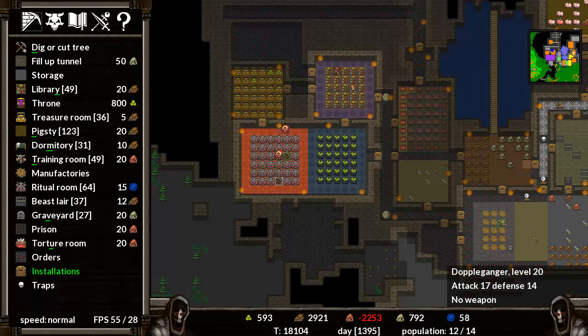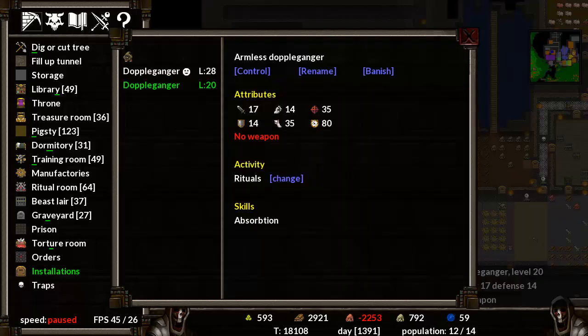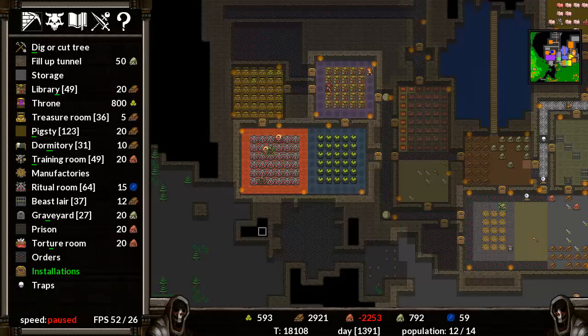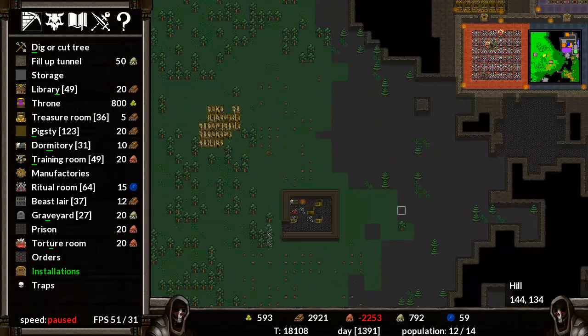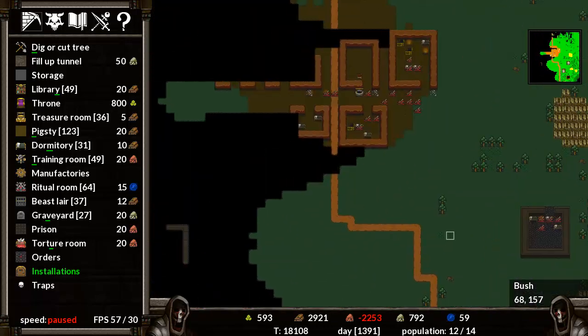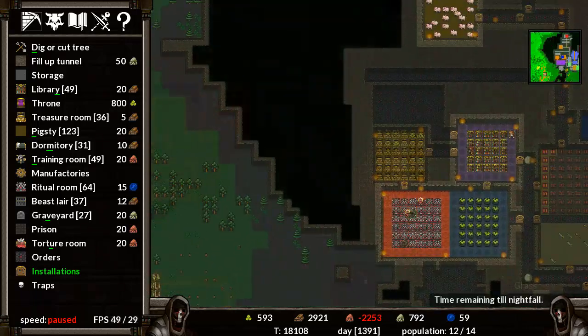It looks like we've got another doppelganger, so let's just pause it here. This is our level 20 and this is our level 28. Let's take this guy and change that into absorbing. We've kind of been around here. We found a lizard man kingdom over here — that's excellent.